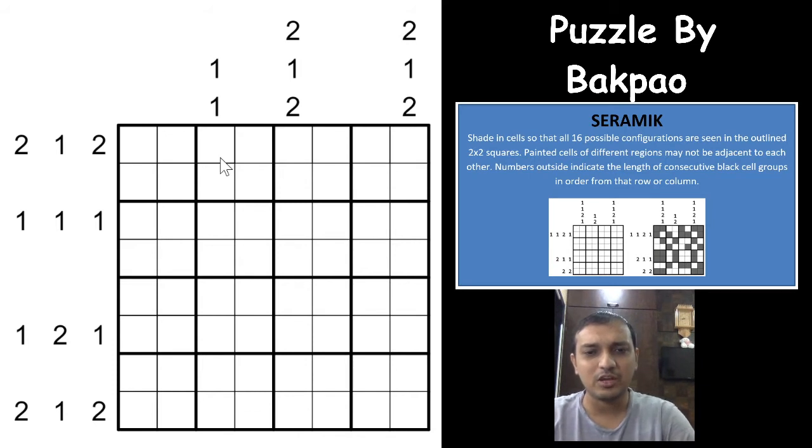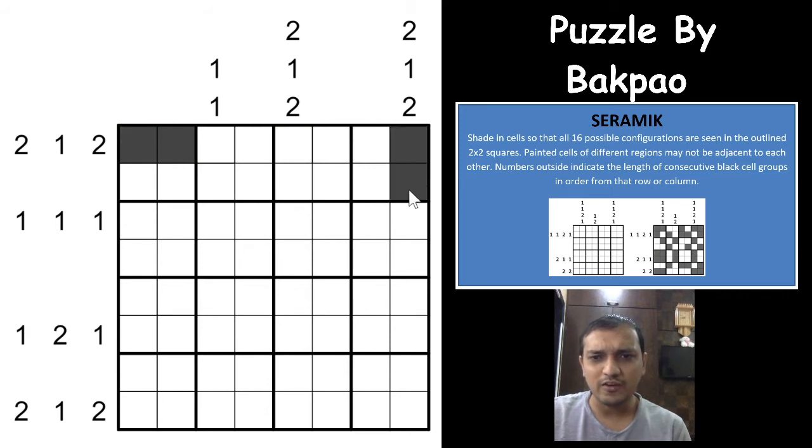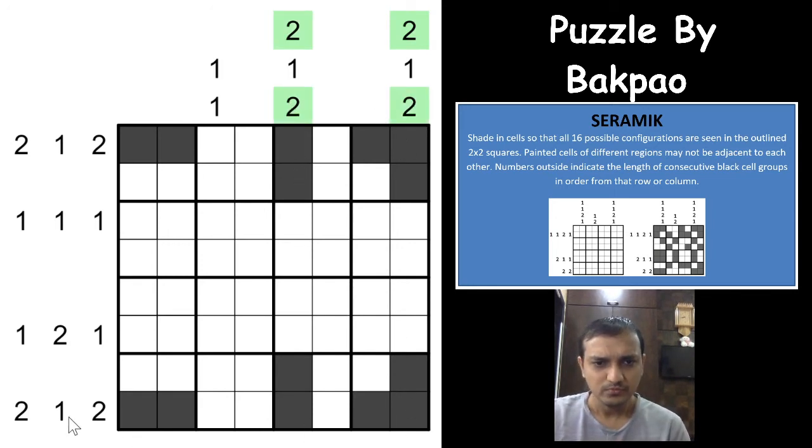I really thank the author Bagpav for the opportunity to cover this on our channel. Let's start solving. The starting logic I see is with the corner clues — two-one-two appears in all four corners. For each two-one-two clue, the first two must be used by the first region. If you don't place it there, the adjacency rule prevents fitting the remaining cells. So the first and last cells of each two-one-two are shaded, with one unshaded cell in between — fulfilling all four corner clues.